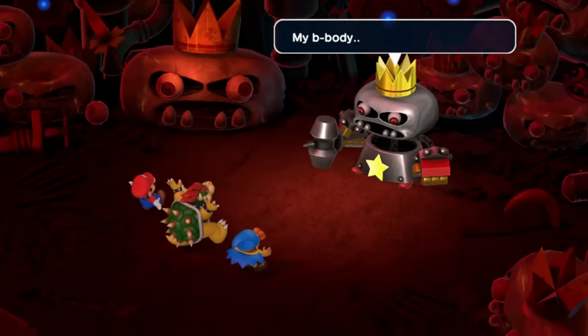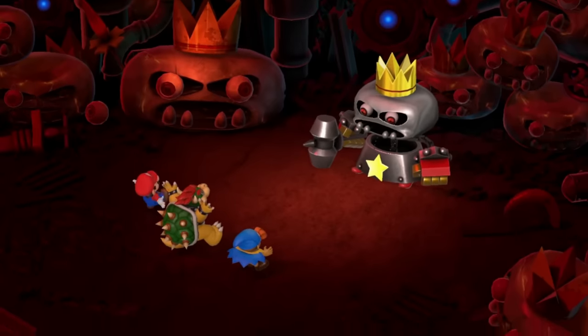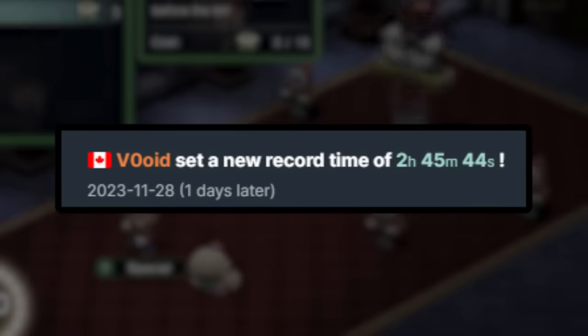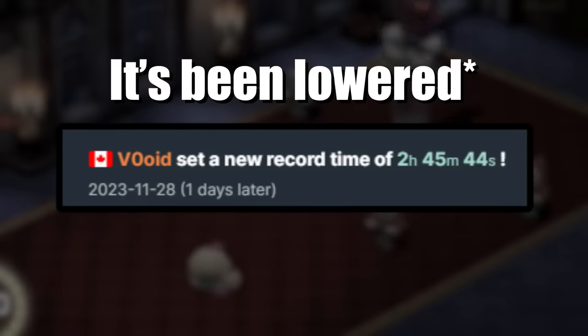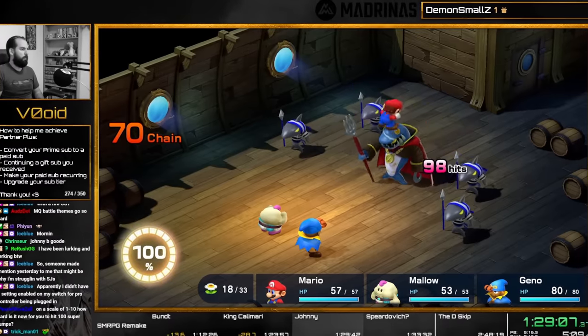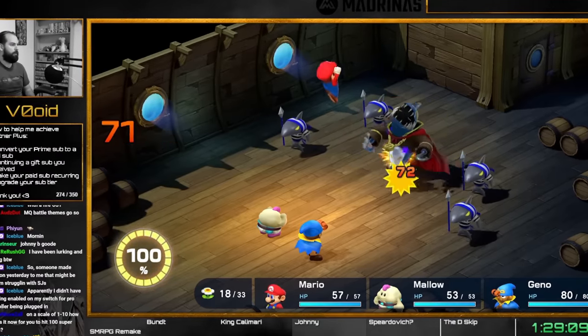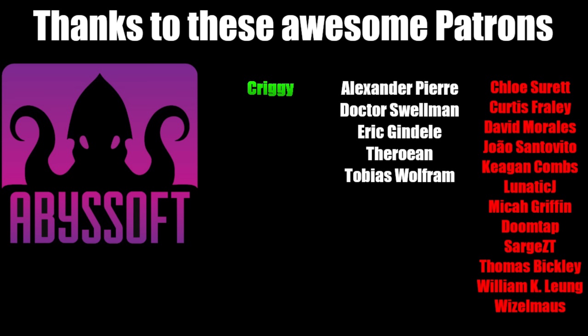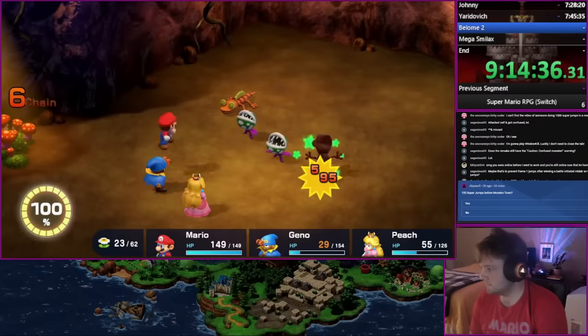And that's it. If you can master super and Wiggler jumps, you shouldn't have too much trouble running this game yourself. The current world record is 2 hours, 45 minutes, and 44 seconds by Void, so be sure to check out his stream when you get a chance — he's still pushing it lower. Thanks again to Hero Wars for sponsoring this video, and don't forget to become a member here on YouTube or support me on Patreon, or I'll curse you to drop super jumps at 99.